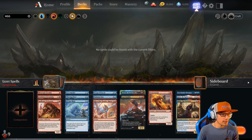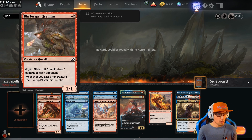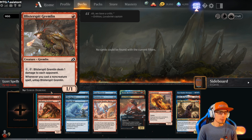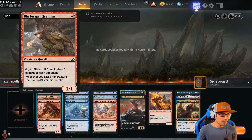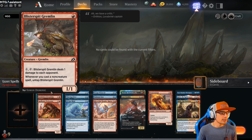We're going to start with our red commons. We have Blister Spit Gremlin for one. You can pay one plus tap it — it deals one damage to each opponent, and whenever you cast a non-creature spell, untap Blister Spit Gremlin. So this is pretty cool — it's a nice way to get consistent chip damage in.